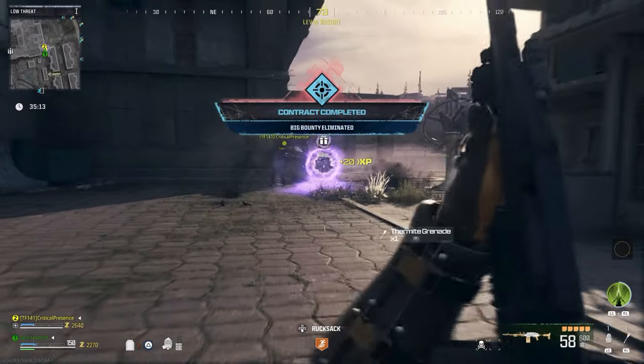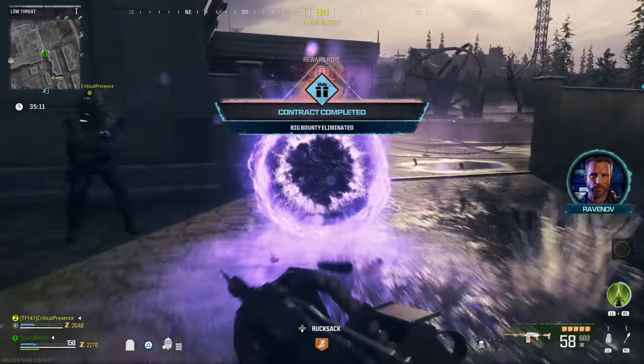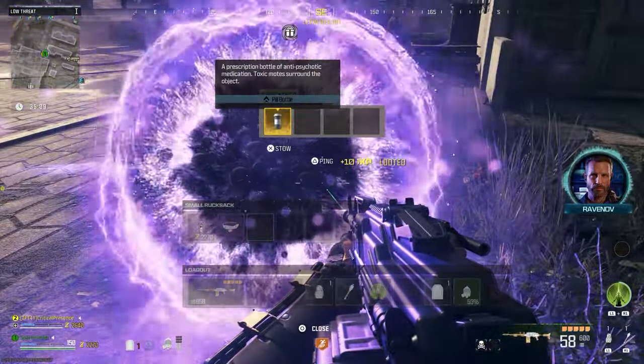Once you've killed the target, you will find the gold version of the pill bottle in the aether reward pool. Nice and quick, nice and easy — get ready and get back to the game. If we helped you out today, do like and subscribe, we do appreciate it. I'll see you in the next one, take care.